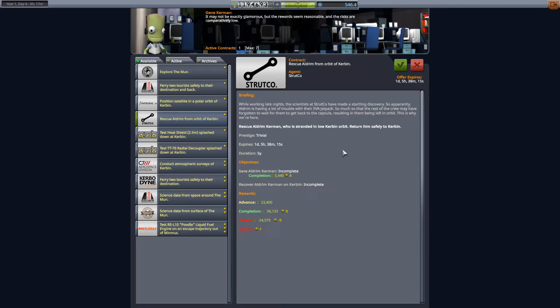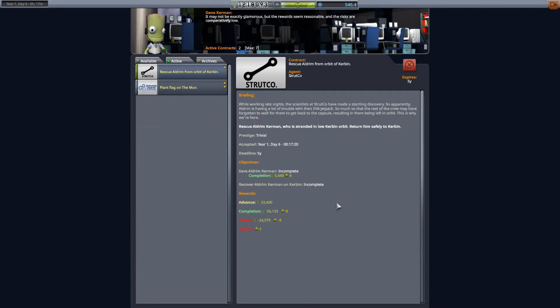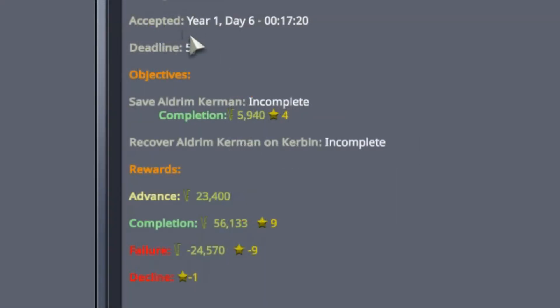One thing I should mention — these contracts continually refresh. You can see there's an expiration date; this is going to expire in one day, five hours, etc. That's in-game time, not real time. This contract will disappear and be replaced by another one, so if you have one you want, grab it while you can. If I go to the active contract and look at it again, notice it also has a deadline. I have five game years to do this. I don't think that will be a problem.